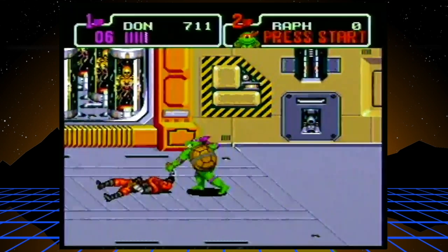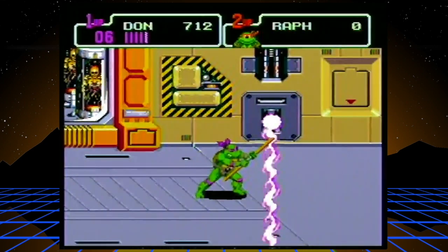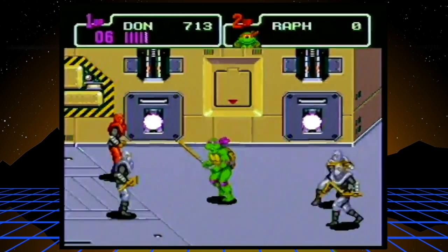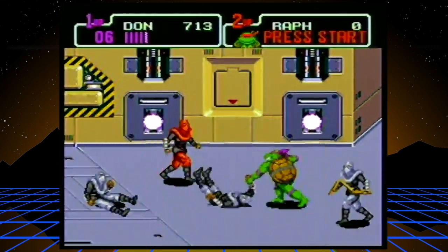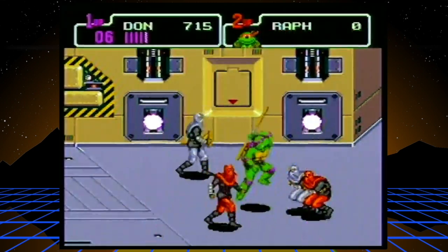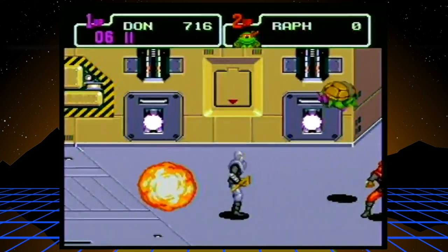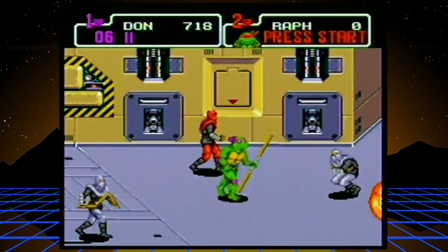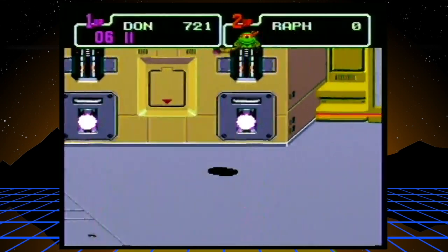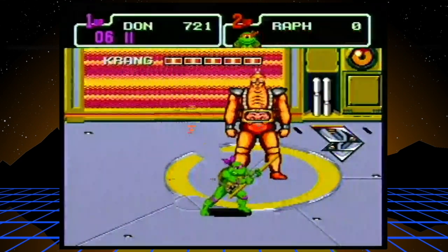This is another tough place and it's really easy to get killed here. Luckily I have enough lives, but this is pretty much the last little part before the next boss fight. Just watch out — they have a long range with their nunchuck things. You can get knocked into the electricity. Unfortunately now I have to fight Krang with no health, but that's fine — I have plenty of lives.